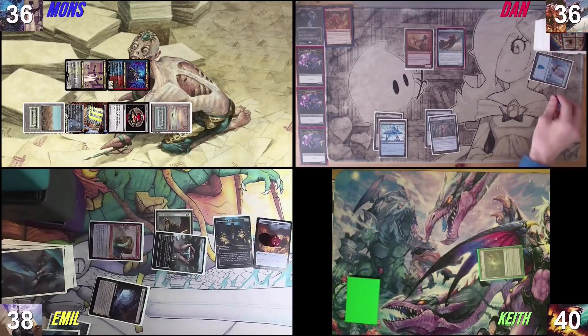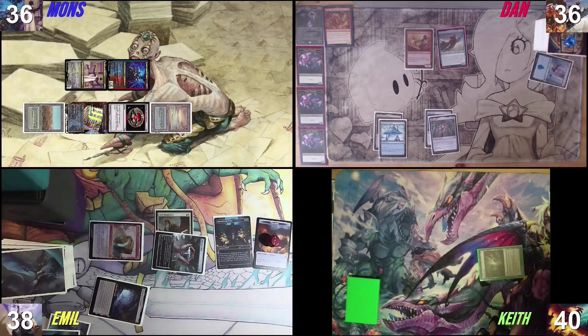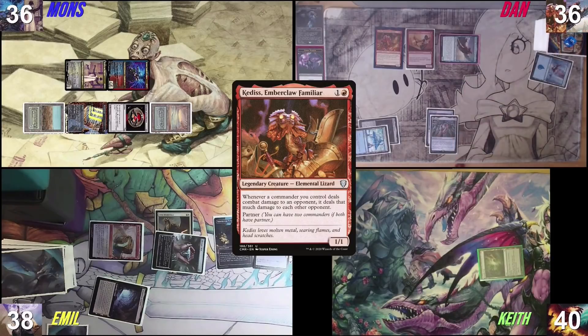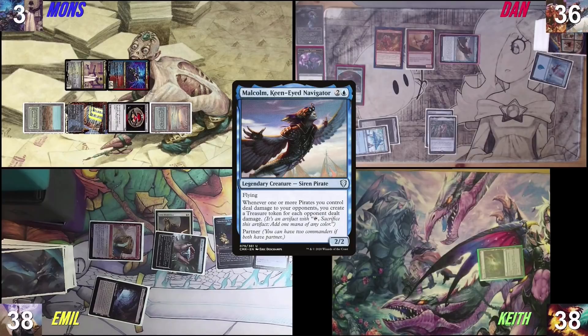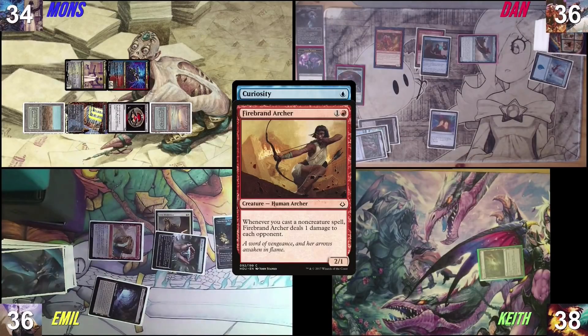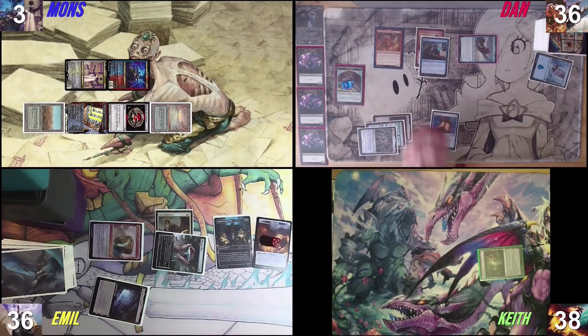Well, I hope you like treasures because either I win this turn or you win this turn. I'm going to pay one and play Curiosity on the Firebrand Archer. Trigger from my Chrome here. I draw a card and you make a treasure. I pass on this. There is a Firebrand Archer trigger on the stack right now — if that's good, everybody can take one. I'm going to play a Jeweled Lotus and ping everyone for one and draw three cards.